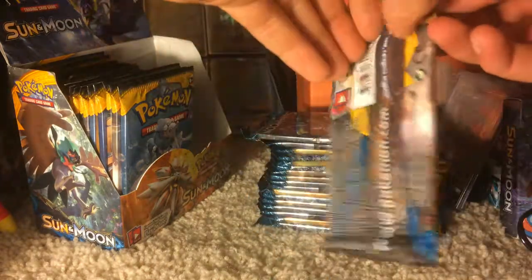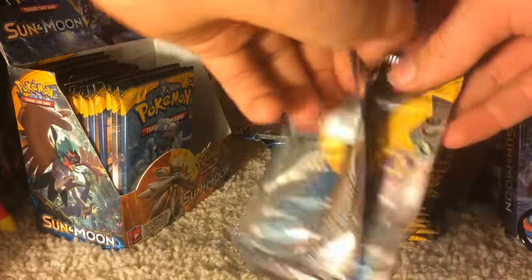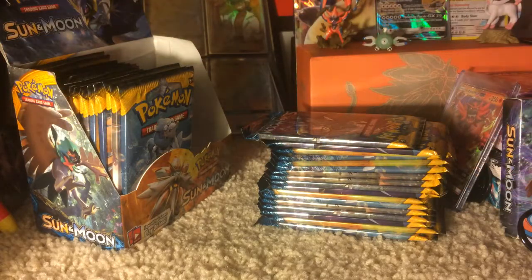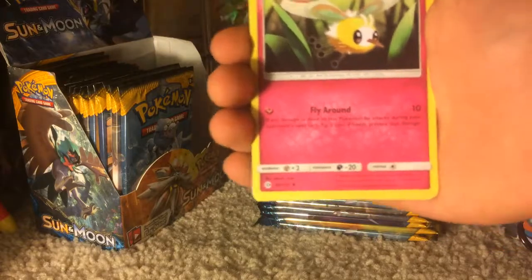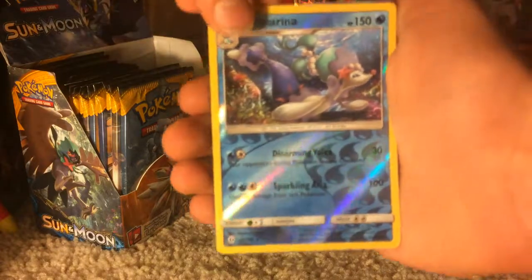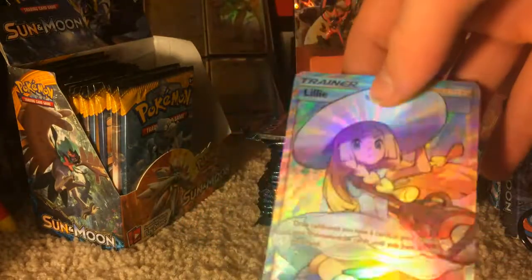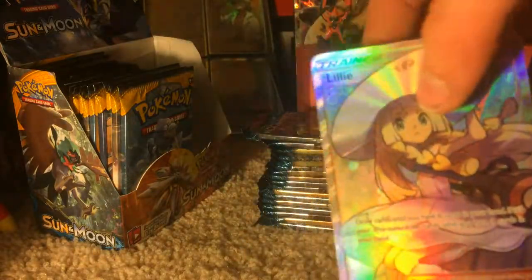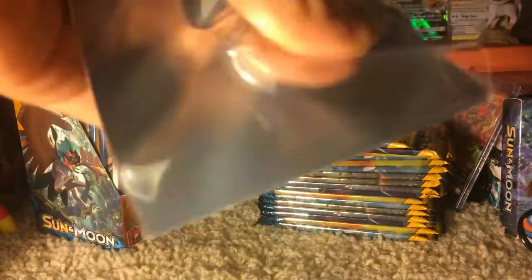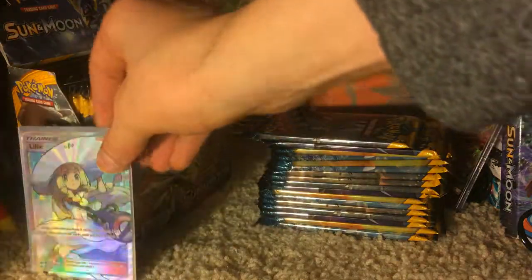First pack is an Incineroar pack. Incineroar GX, wherever you are — give us some good luck. I'm going to have to fly through these because of camera memory. We have a Spearow, Dratini, Cutiefly, Chinchou, Moralul, Psychic Energy, Pokemon Catcher, Golbat, Dragonair, Reverse Holo Rare, Prime Arena, and — oh my gosh — right off the bat, a Full Art Lily! Here are my sleeves. That is one way to kick off a video.